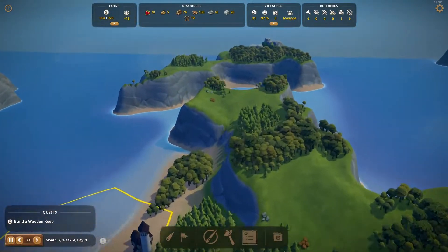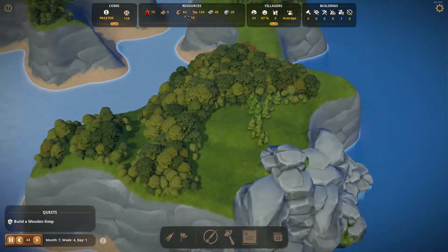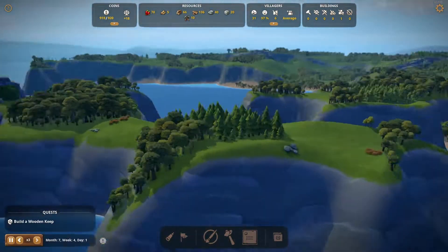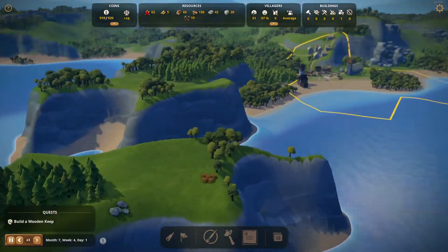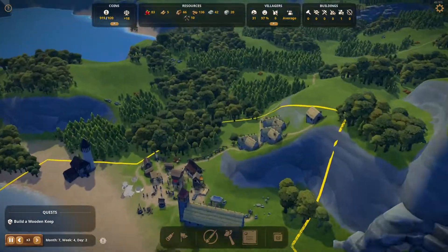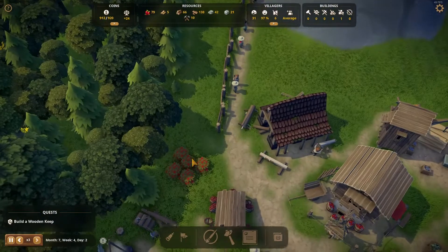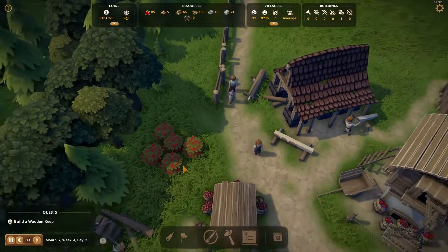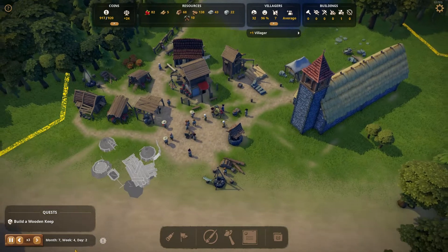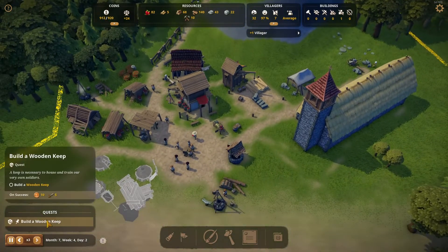I do think it'll be wicked to have a monastery take up this whole island here — make our wine and our honey there, and have our bridge linking over to it. They look cool. The bush grew back! Oh, they grow back quick. We're in day two of week four. Our only quest is to build a wooden keep.